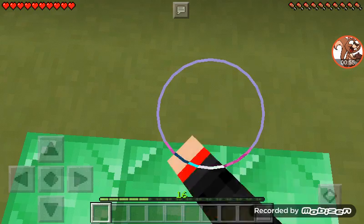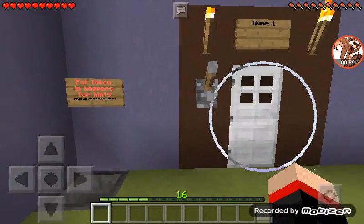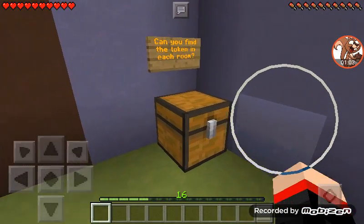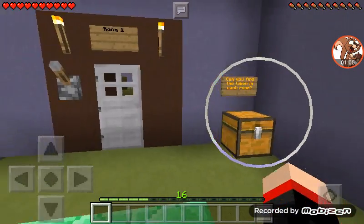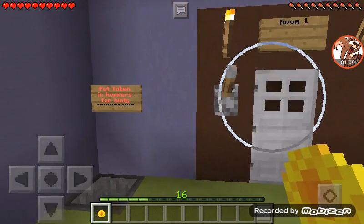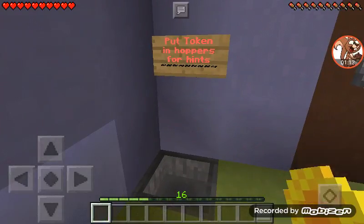So yeah, that's pretty sad. I hate friends. But here — room one. Put token into hopper for a hint. Can you find the token in each room? Okay, room one. I know the lever's here, but I'm just going to throw this token in to see what it says.